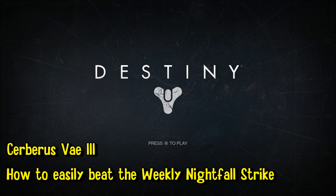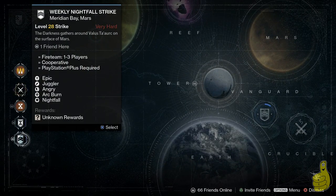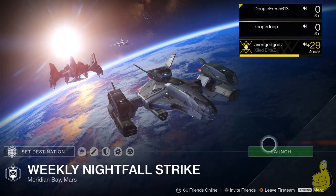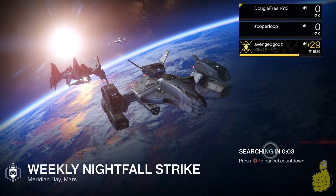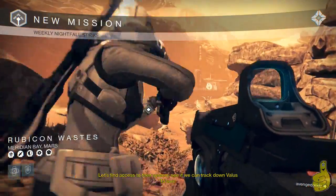What's up everybody, HTG Doug here and we're continuing our playthrough of Destiny. This time we're doing the weekly Nightfall Strike, which resets on Tuesdays at 5 a.m. Eastern. The mission is Cerberus Vae Three, the one on Mars with the big tank. We're going to show you some tips and tricks on how to beat this. My and Zuper's banners and ranks weren't coming up, not sure what's going on with that.